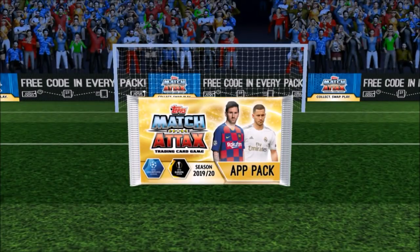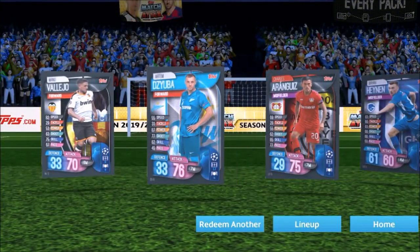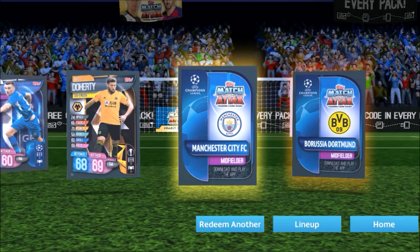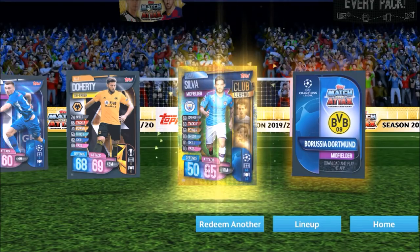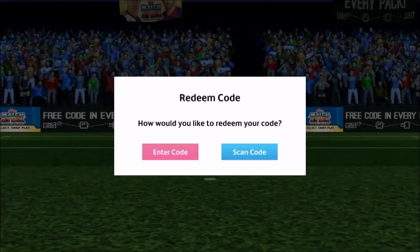Another one found — another Sancho one. We do have a lot of Sancho codes, but we still need quite a lot of cards. Another double insert pack — Manchester City midfielder — it's the club legend David Silva, not sure he'll make the team but not too bad.